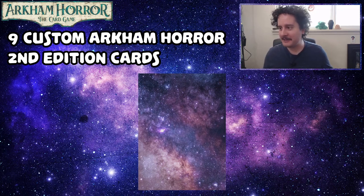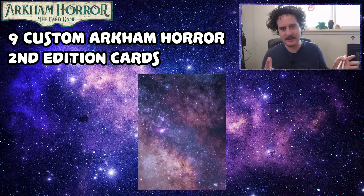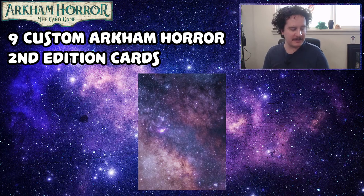These cards all have symbols for committing, resource costs and experience costs. I tried my best to make them balanced, but balancing is definitely the hardest part when it comes to making custom cards. On the left of the screen we'll have the original card from Second Edition, and Travis's design card will be in the middle.